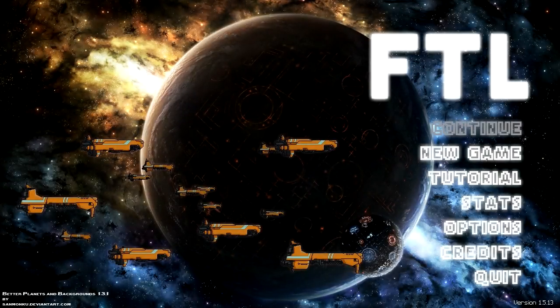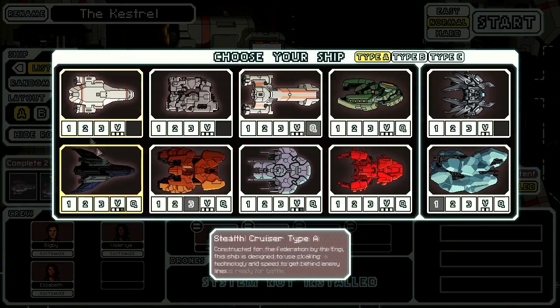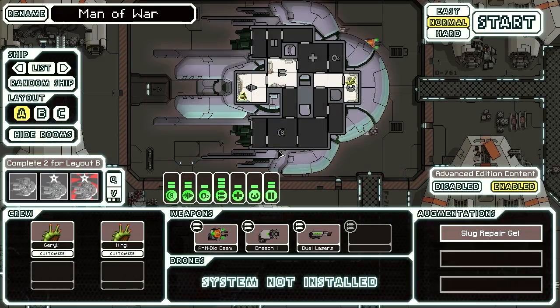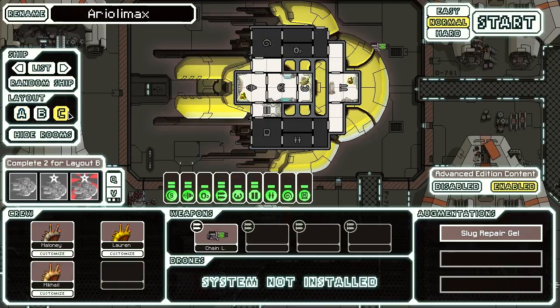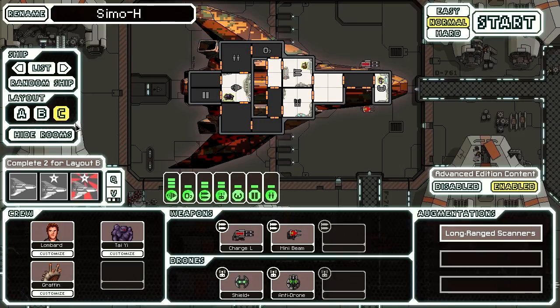Hello everybody and welcome back to FTL Advanced Edition, where we're doing random runs. I've decided that for a holiday special, I'm going to try and finish out my normal runs, which means I have Stealth Sea and Slug Sea — Aurelomax and Smowitch. We're going to try the Stealth Sea. This could be very tedious because the Stealth Sea starts real rough.